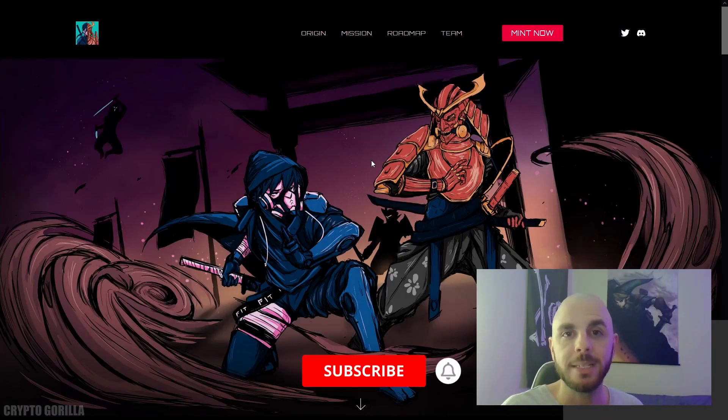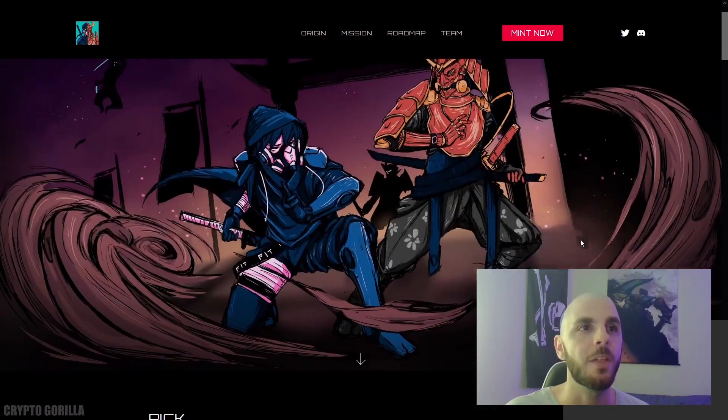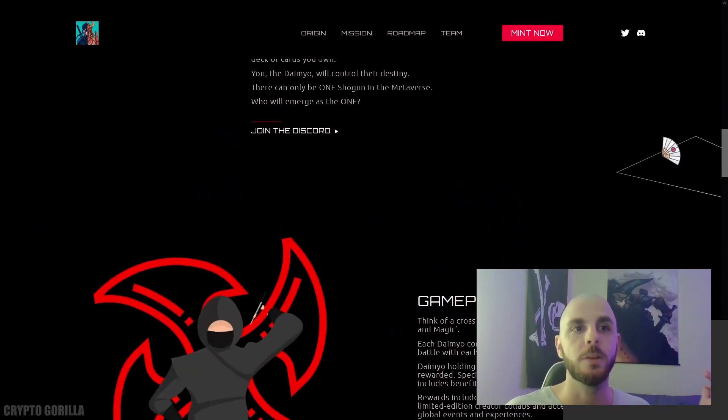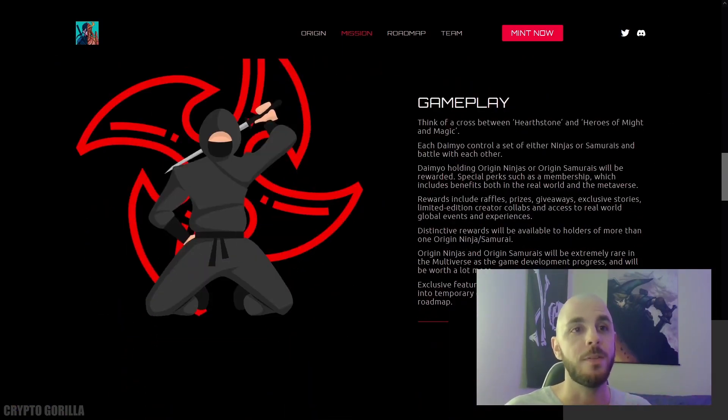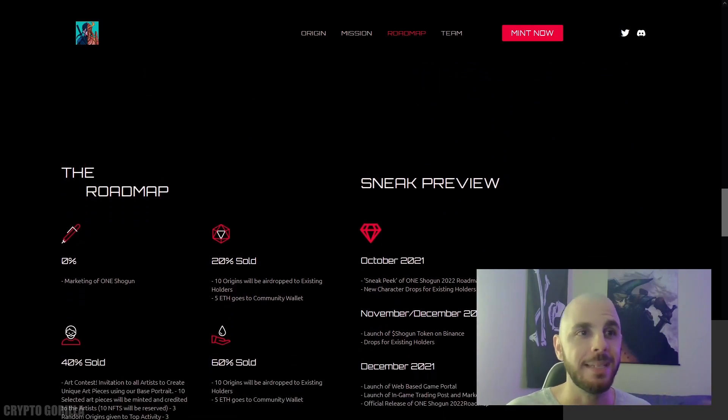The final project on our list — requested by multiple viewers — is going to be One Shogun. One Shogun is going to be a play-to-earn NFT game, and they describe it as a mix between Hearthstone and Heroes of Might and Magic, which is a turn-based strategy game. They intend to build both a trading platform and a game. There's no demo, nothing about the game, no white paper about the game, and they don't go into detail about anything.